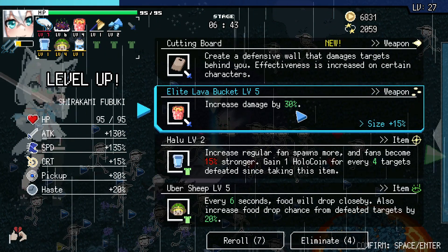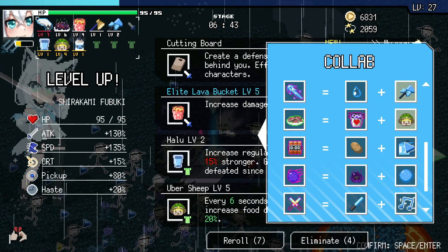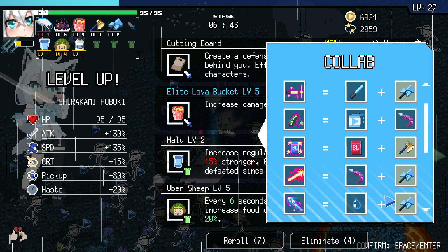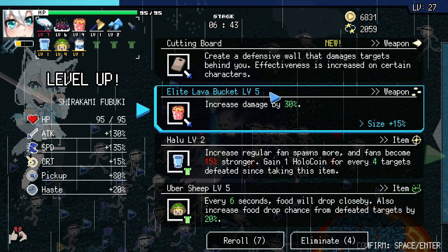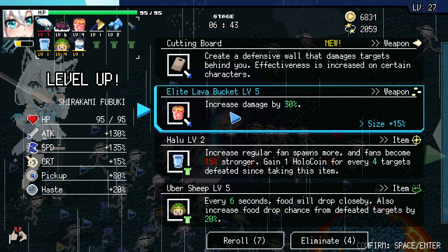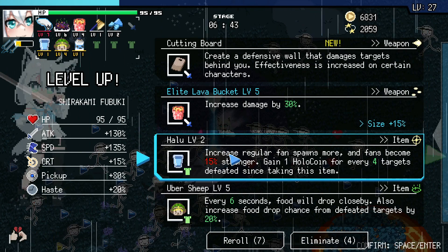Oh look — Lava Bucket, Cutting Board. Have I ever collabed the Cutting Board? I don't think I have. Hold on a sec. We are not going to be collabing that anytime soon, unfortunately. I was hoping the Psycho Axe or the Fan Beam there would do it, but nope — they don't. So I'm not going to worry about it. Let's get the Lava Bucket up.